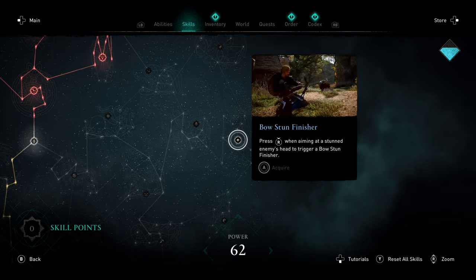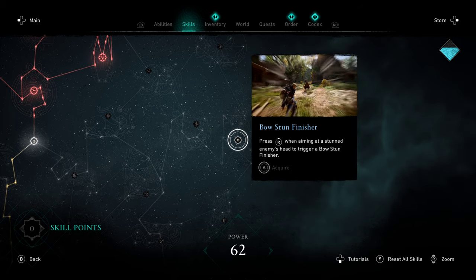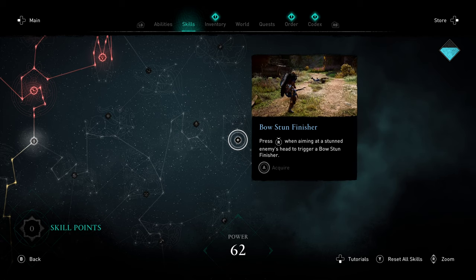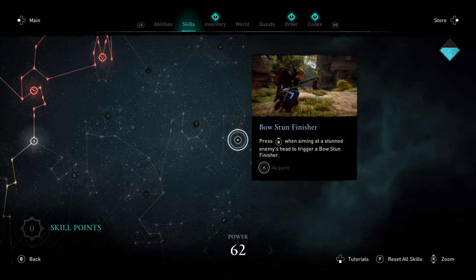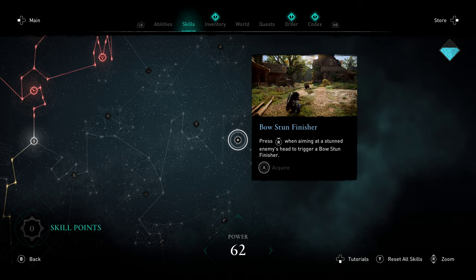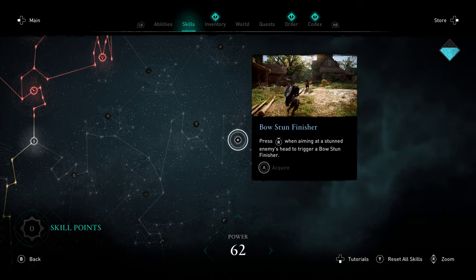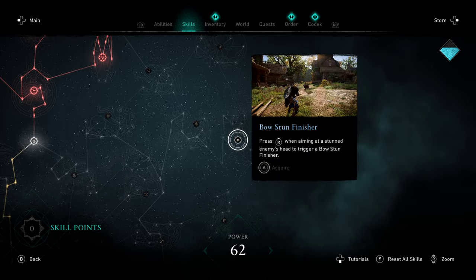Bow Stun Finisher is definitely one of the flashier skills in the game. If you have an emphasis with the bow, this is really cool — it's basically Stomp, but for bow. The idea is when the enemy gets stunned, you do this spin around and hit them. It's like a Legolas spin, it's flashy as hell, it finishes people off. If you're doing a bow-focused playstyle, definitely pick this one up. It's a lot of fun.